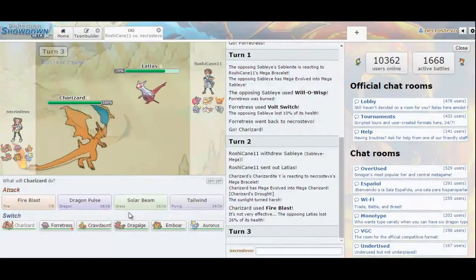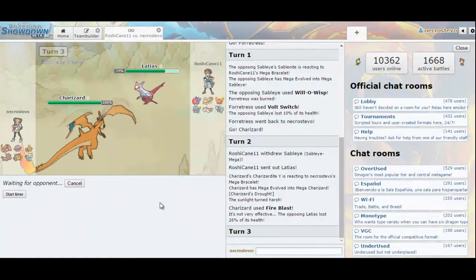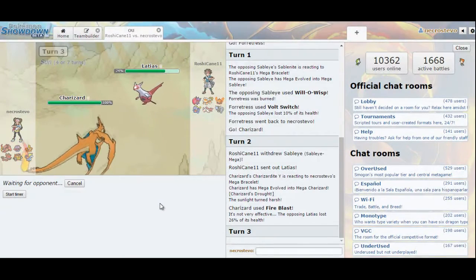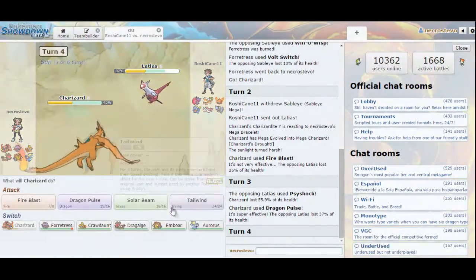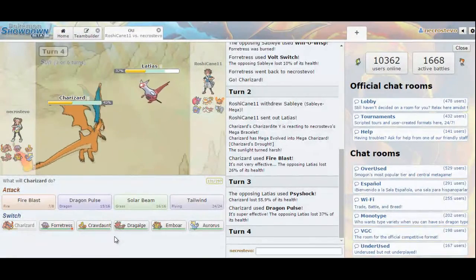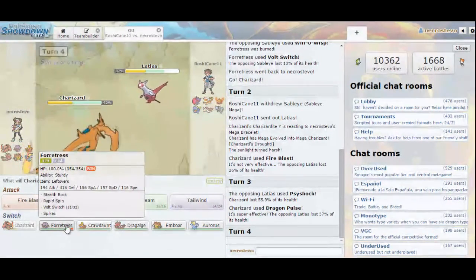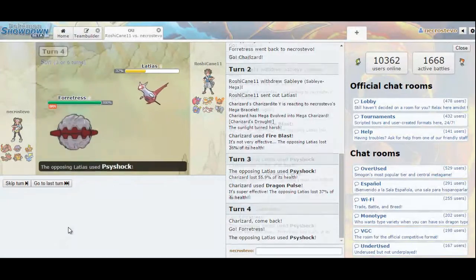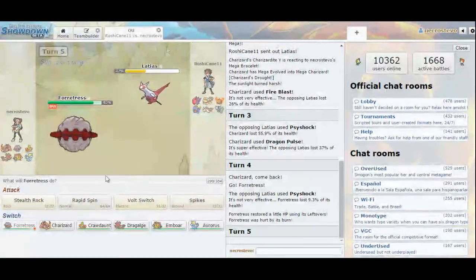Latias — I'm not sure if it can one-hit KO me with anything. It could use Draco Meteor, but it won't one-hit KO for sure. I'll just click Dragon Pulse and see what he does. Charizard Y actually has a really nice base Special Defense stat. He goes for Psyshock, and Dragon Pulse — that is a very bulky Latias because Psyshock should have done more than that. Since he went for Psyshock, I can switch into Forretress for another slow Volt Switch as he brings back in the Sableye. He might have Hidden Power Fire — I don't expect that, honestly.